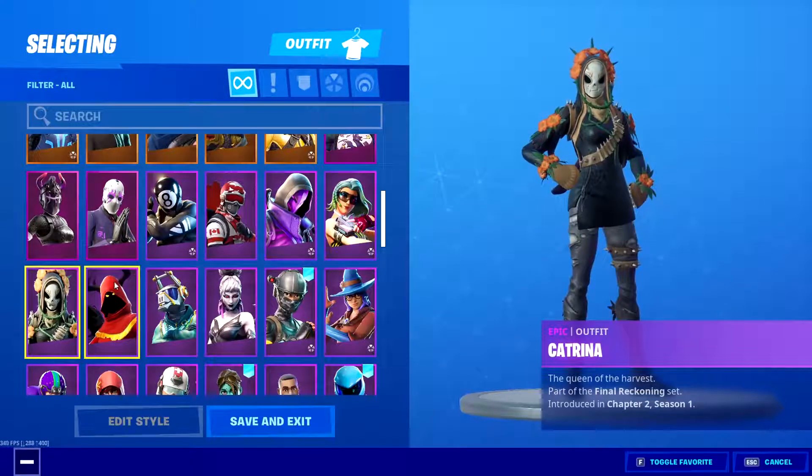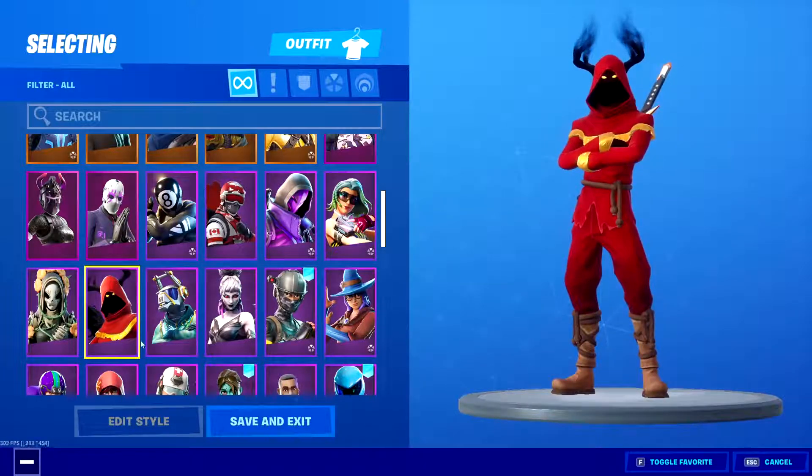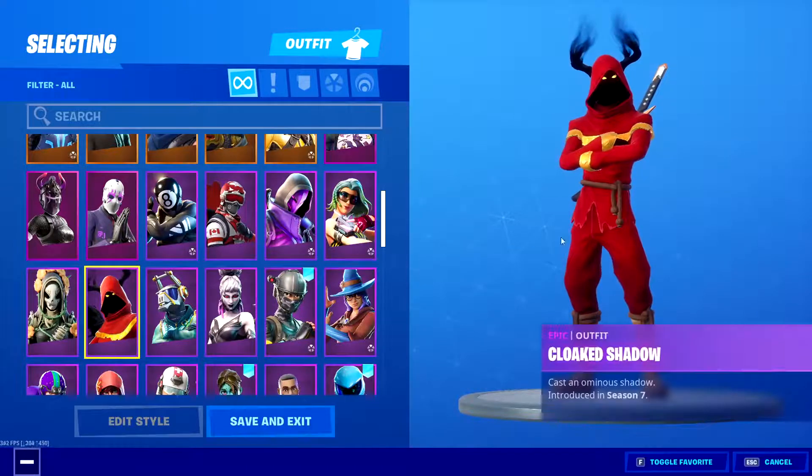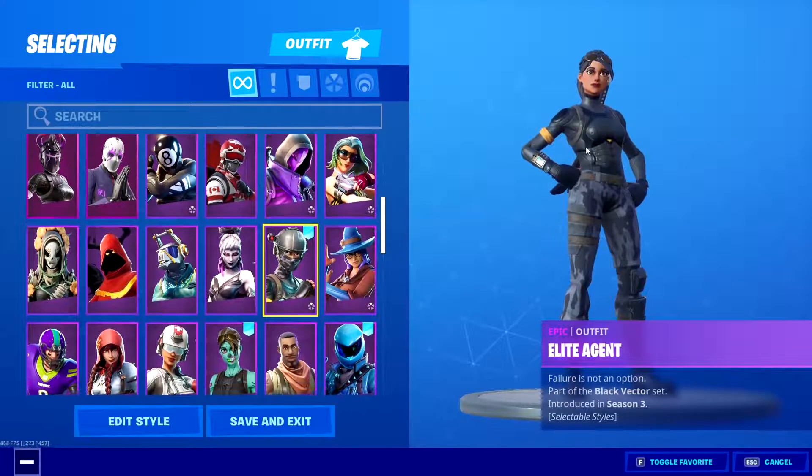We have Katrina, Cloak, Shadow — this is actually a pretty fire skin. They should add another edit style and put it back in the item shop, that'd be pretty cool. DJ Yonder, Dusk, Elite Agent — I have that skin favorited because it's a pretty nice skin.